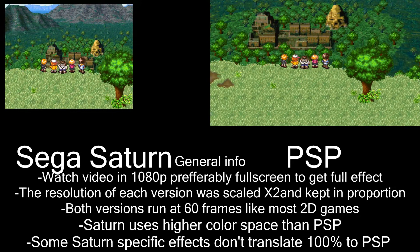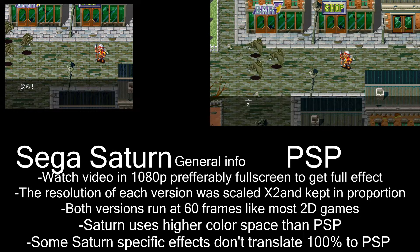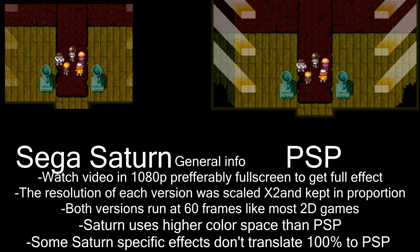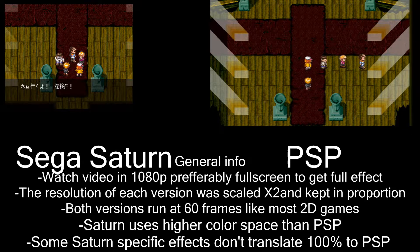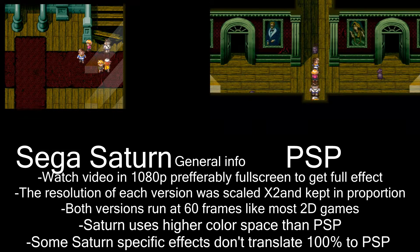Here is one of the few examples of the PSP actually having something bungled up or inferior to the Saturn version, next to the color space issue. A lot of the 2D/3D effects that the Saturn version used just do not work quite so well — the background didn't scroll quite so far. Similarly, the rays of light on the sides: the transparency effect is actually done way better on the Sega Saturn than on the PSP, which is a little bit weird. It's a lot more subtle on the Saturn.